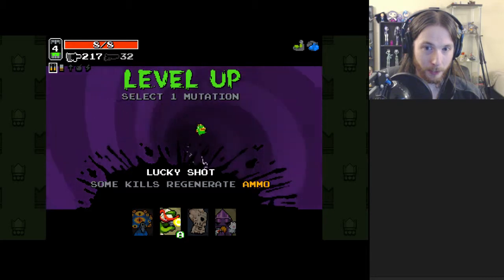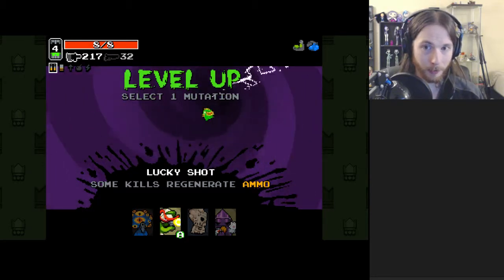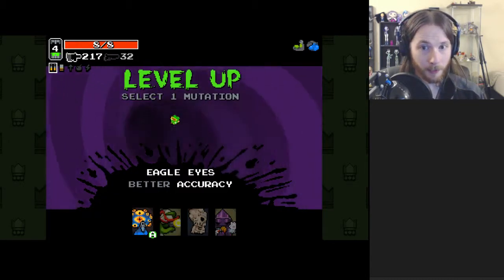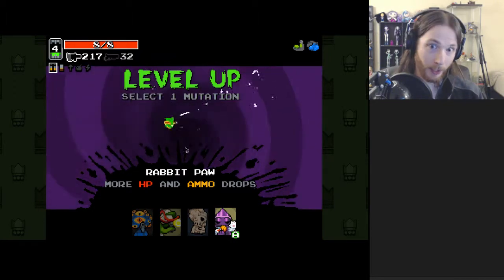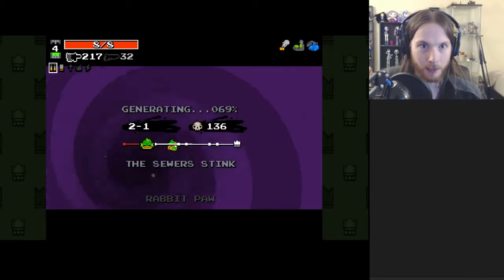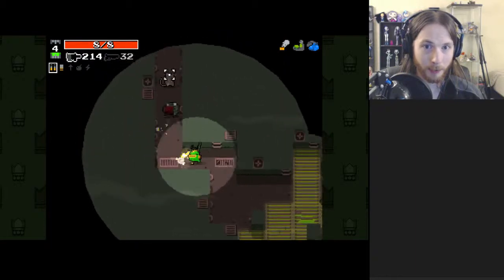It is worth mentioning that Lucky Shot pairs better with Crown of Blood if you can make lots of enemies spawn, or just later in the game when there's tons of enemies anyway. Eagle Eyes is also a good mutation for Fish, because you can use some of the crazier, higher ammo rate, less efficient weapons since you have tons of ammo — and with Eagle Eyes you can just make them even better. Rabbit Paw is one of the better mutations, and I will stand by that.